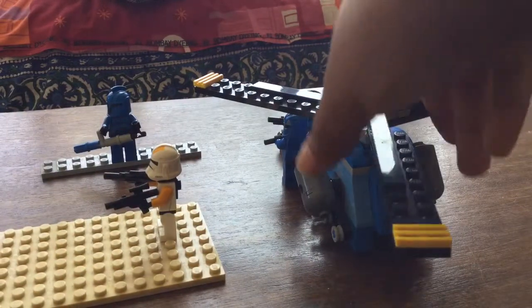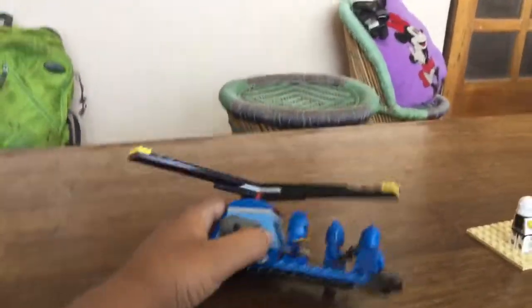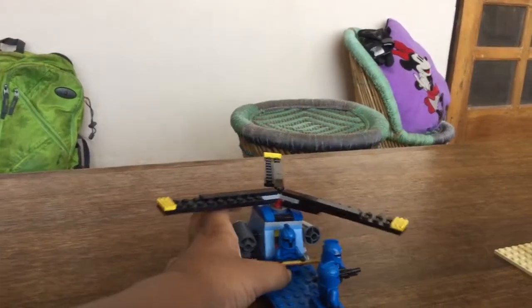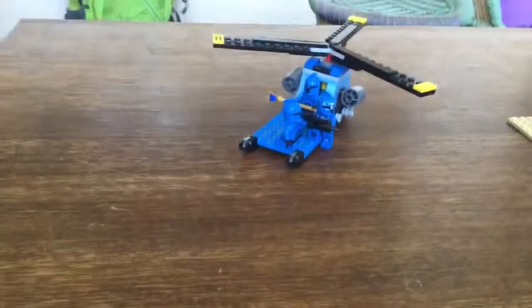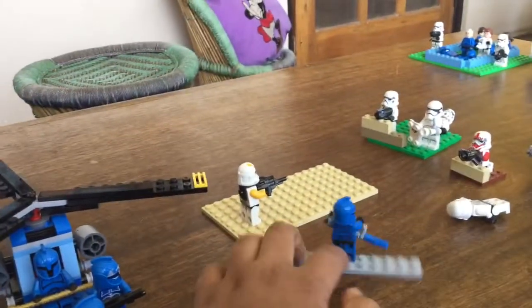Over here we have this custom chopper that's landed, and we have this clone trooper. Over here we have the trooper with the Crystal Staff, and this clone commander who is half on the vehicle and half off, firing. There's also this other clone who's here firing, and over here a clone machine gunner who's also firing.